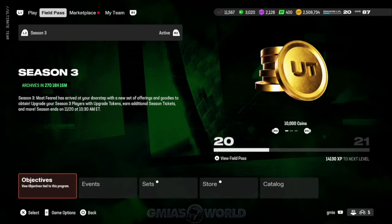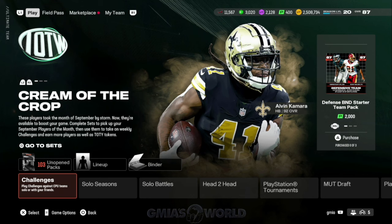What we're going to talk about today is the new Fred Warner that was just released. We're going to talk about that card, we're going to talk about Alvin Kamara and stuff like that. But I want to start off by making you guys realize there's always different ways to either not spend as much money or to spend no money.